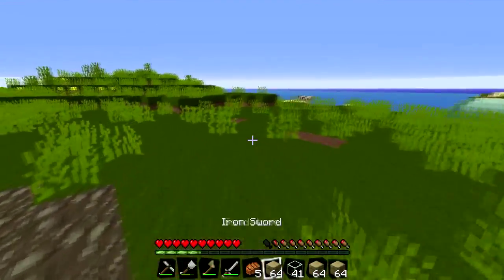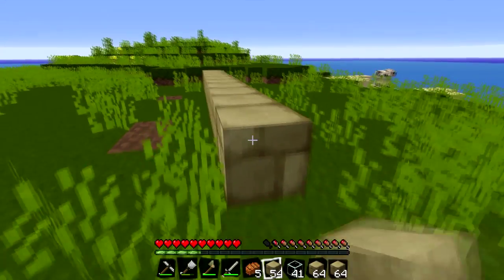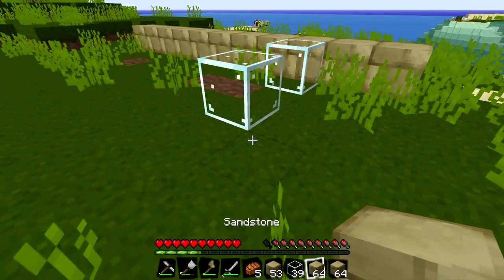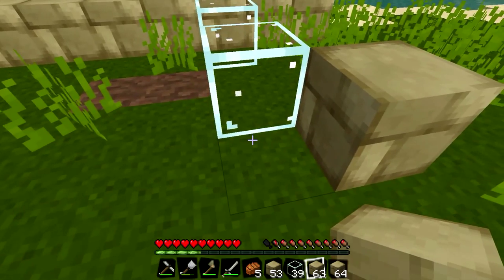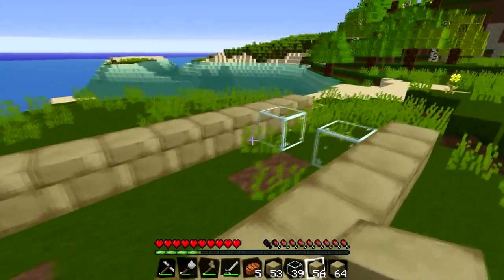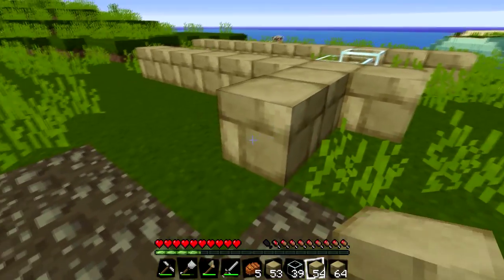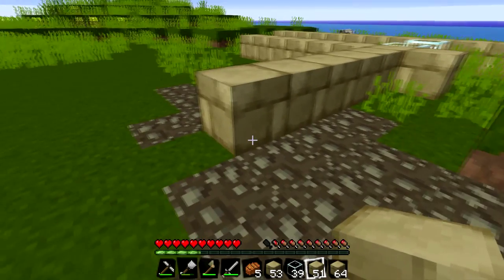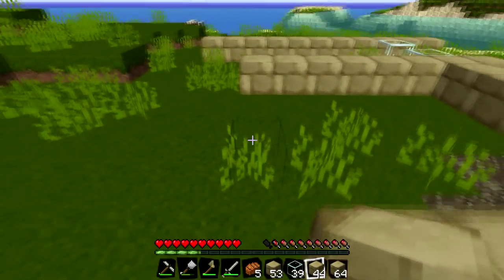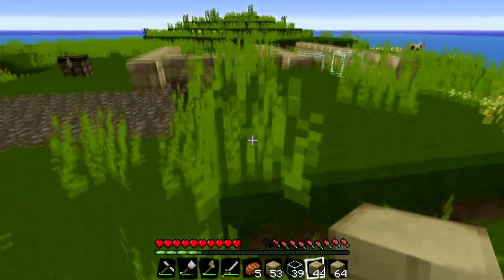We're going to find a nice area to build on. We're going to go 11 blocks across, then skip 2 blocks and place 1 glass block, then 3. We're going to go back 8 blocks - so there's 2 blocks away from there, 1 block away from there. Once we've done that, we're going to go across 5, go 1 block back, then 1 through 5. Then place another block and go back 7. There should be a block here, 2 blocks here, and over here there should be 1 block, and those 2 should be a line. You should have something a little bit like that.